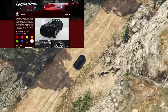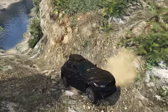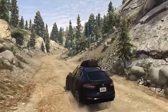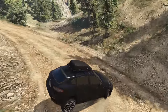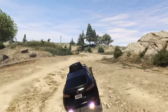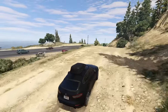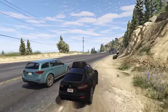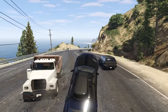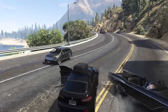At number seven we have the Lampadaddy Novak, coming in at $608,000 — arguably one of the best bang-for-your-buck SUVs in the entire game. This thing has really good handling, a really good top speed, great acceleration, and of course is all-wheel drive. It has a little bit of customization — probably more than the Huntley S. For $608,000 you really cannot go wrong with the Novak. It's a crazy performing SUV, and definitely one I would not shy away from.